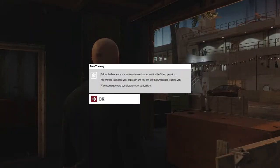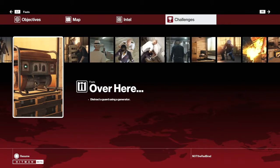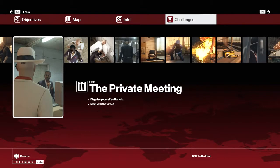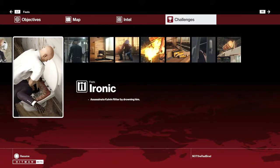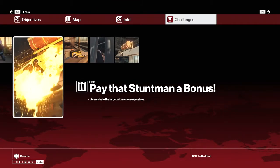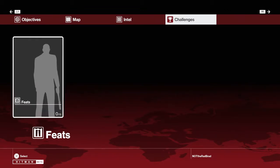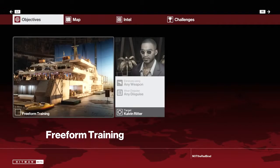Before the final test you're given more time to practice with a variety of challenge approaches. You can poison the target with rat poison, distract a guard using a generator, throw a coin as a distraction, disguise as Norfolk, assassinate with fiber wire, drown him in a toilet, board as a security guard, place a weapon for a guard to find, use remote explosives, find rat poison on deck zero, or hide the target in a closet. The sheer number of options is insane — that's pretty much amazing.